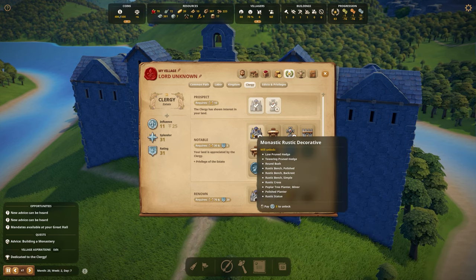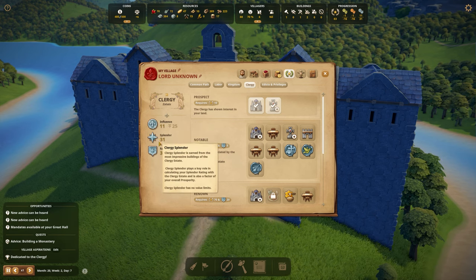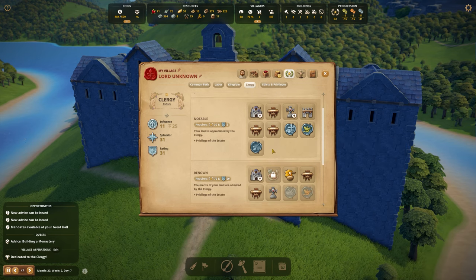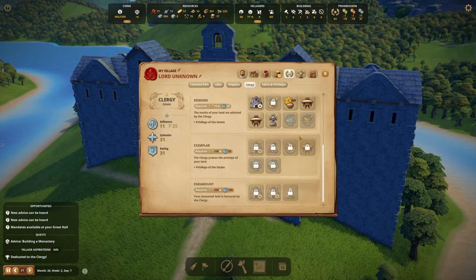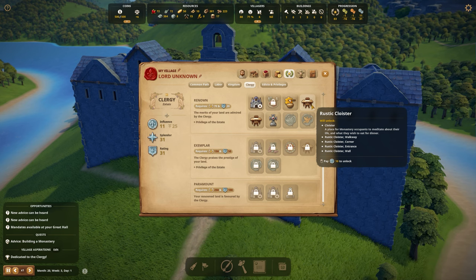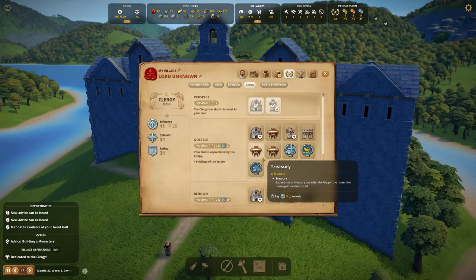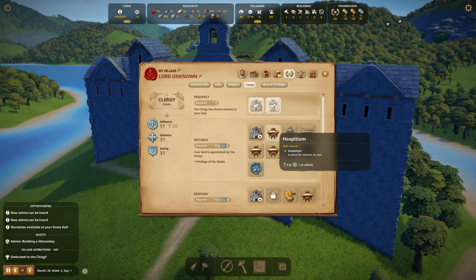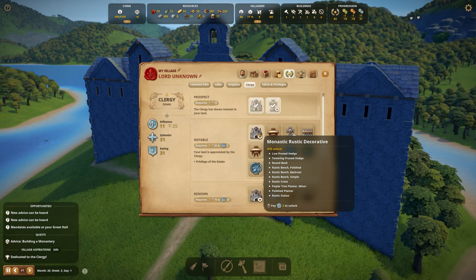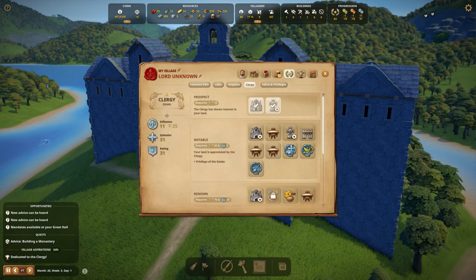Right now we are at 11 influence, 31 clergy splendor, and a clergy rating of 31. So some things are unlocked already. Oh, but they do cost influence points, so this is going to be quite expensive — but definitely something I want to look into.